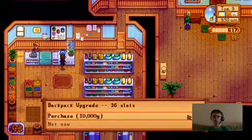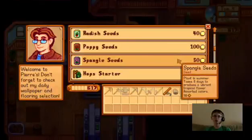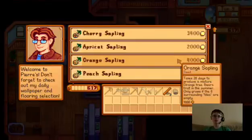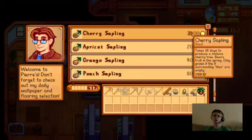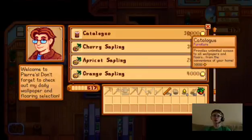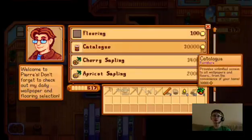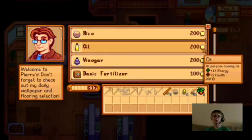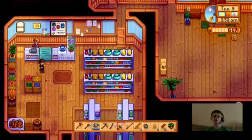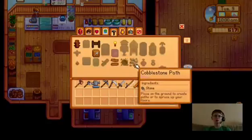He's selling a blue backpack for 10,000 gold — wow, I gotta get a lot of money for that, maybe when the melons are done. Let's check what else he's got: apricot tree, cherry tree, and a catalog. How much is that? 30,000 — dang. Flooring, wallpaper, speed fertilizer, oil. I think we should also go check our tappers.